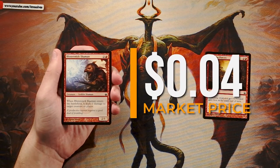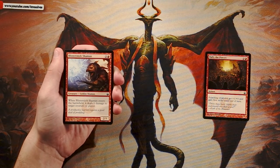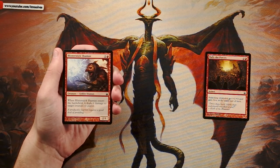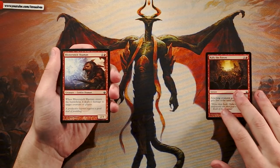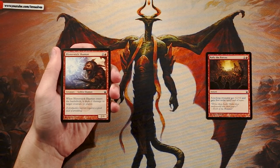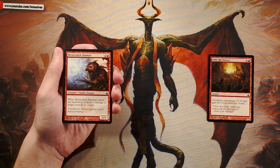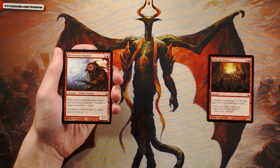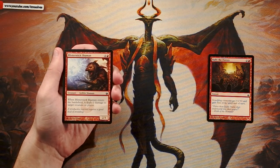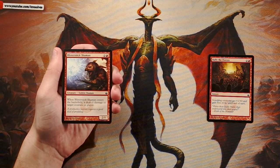Blister Stick Shaman is a two-one for two and a red. When it enters the battlefield it deals one damage to target creature or player. I like this card for that pinging effect. Being able to ping for one can do quite a bit — even if they don't have a creature, you still hit them in the face for one. Out of these two I like the Shaman a bit better, though it's not amazing and does die quickly with only one toughness.